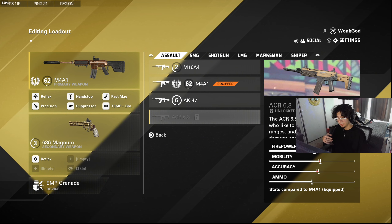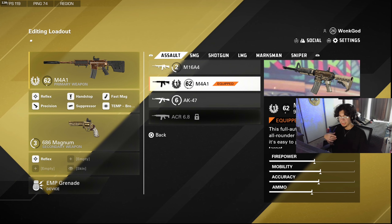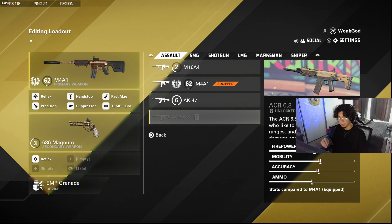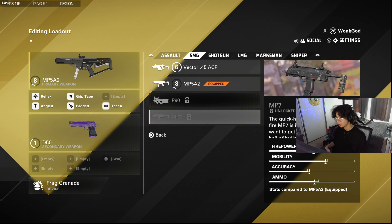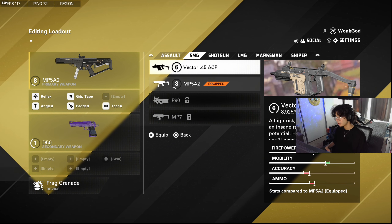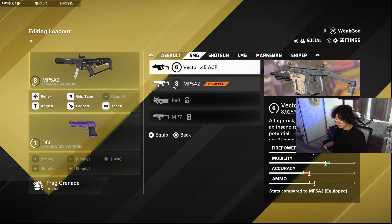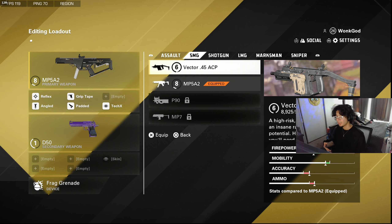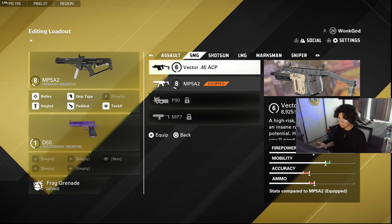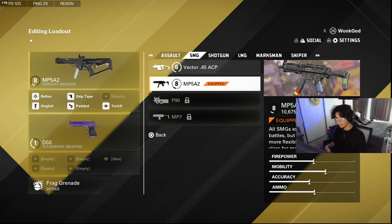The ACR feels like it has even less recoil than the M4 and hits like a truck when you land your shots. I haven't tried the P90 or MP7 since they're not unlocked yet. The Vector is solid but has a really small clip and limited range, so you have to be rushing all the time — high risk, high reward. The MP5 is more of an all-around SMG, so I recommend it over the Vector.